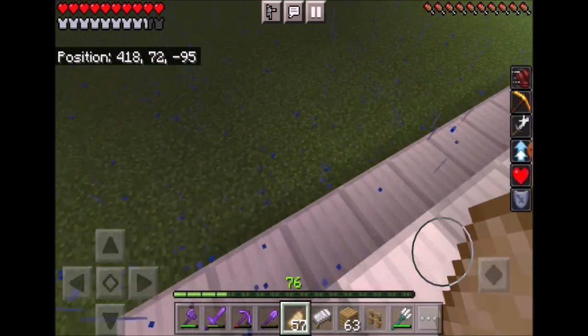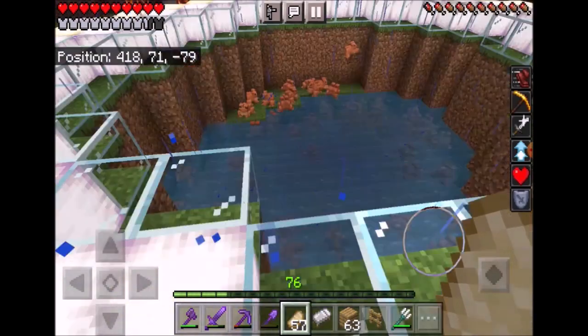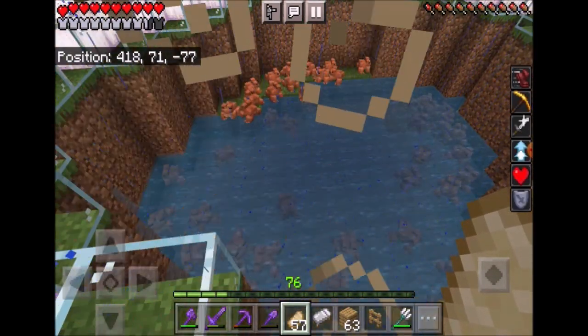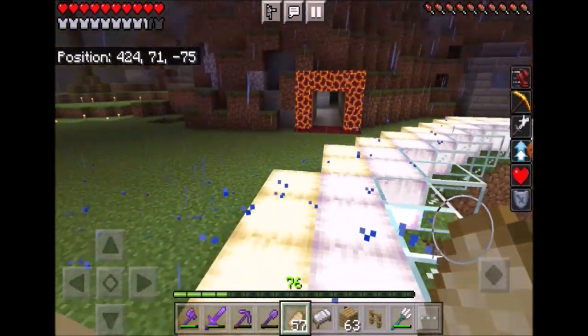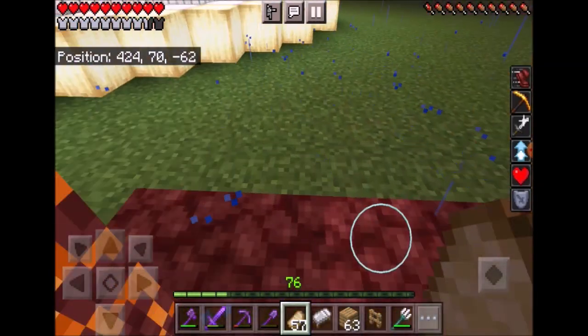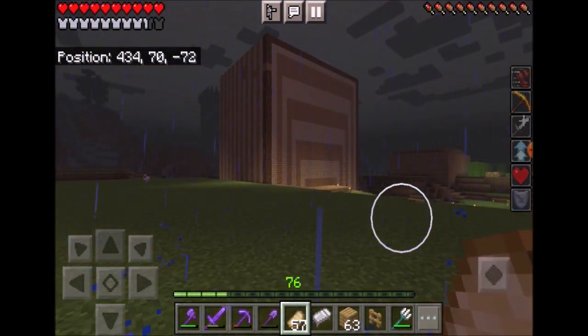One other thing I forgot to show you in the farms video — we have a whole bunch of frogs in here that came from tadpoles and they all grew. And that little magma place is where we go if we're about to die, just in case.